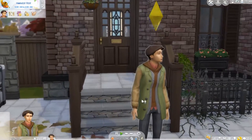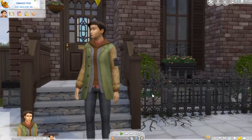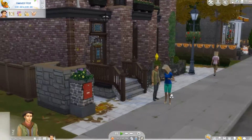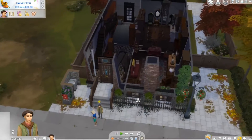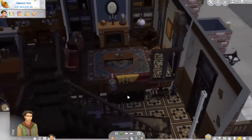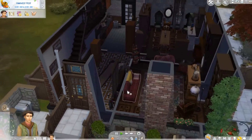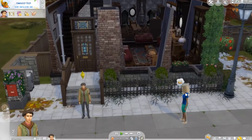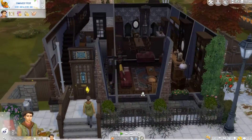Hello everyone and welcome back to our new let's play. We have our Sim Eric here who did our Discover University one, and he has been invited to this haunted house to see what is going on inside. This is a four-story London townhouse full of mystery and intrigue that we are going to hopefully find out about, and there are plenty of bag people about.